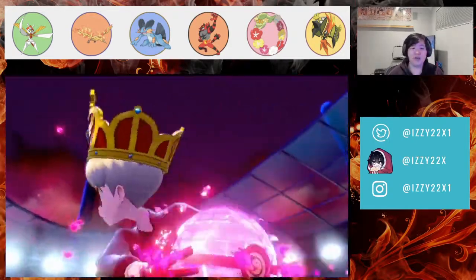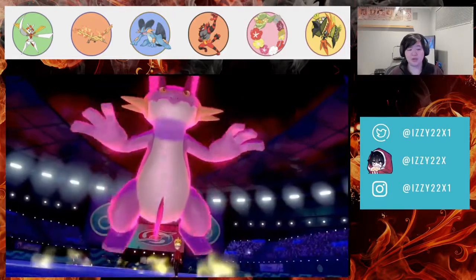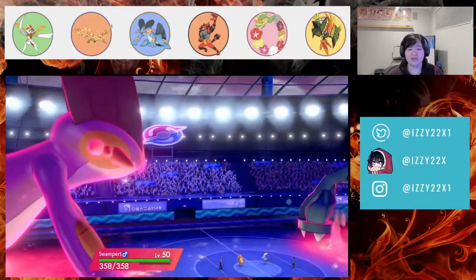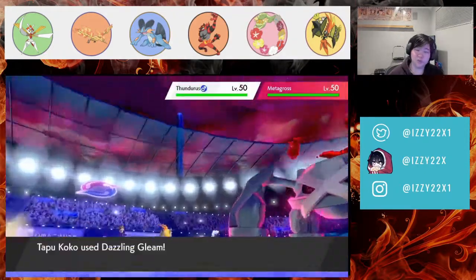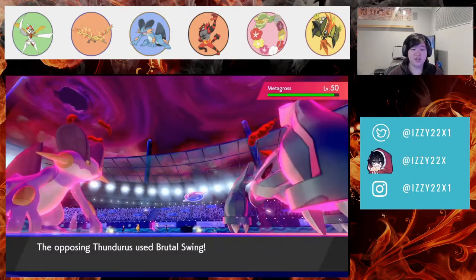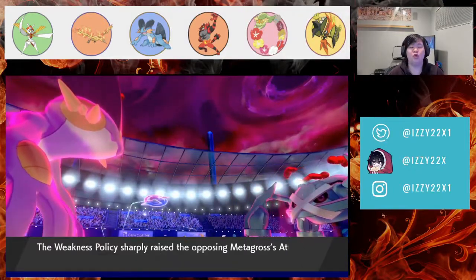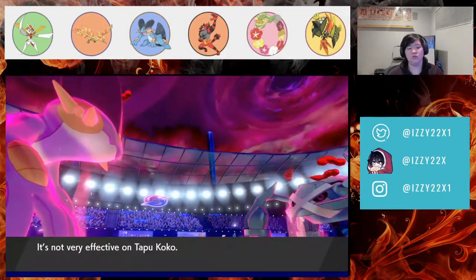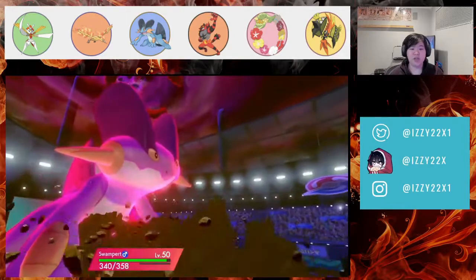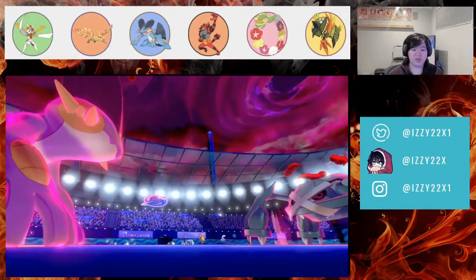The goal is to KO Thunderus first. I've talked before about how people like to Dynamax turn one — I don't always agree — but your team is built to potentially Dynamax turn one. They went for Brutal Swing to proc their own Weakness Policy, which is unfortunate. They max quaked and they're faster. We kill Thunderus though, which is what we wanted. We Electroweb Metagross so Swampert is faster.